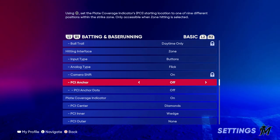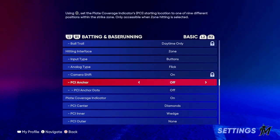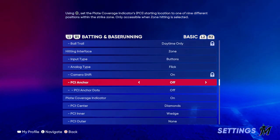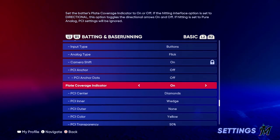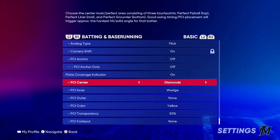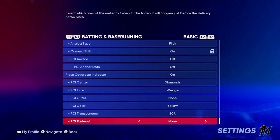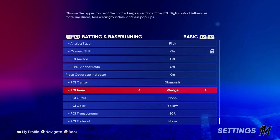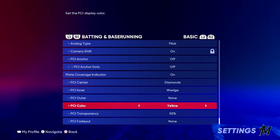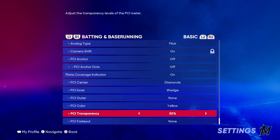Buttons is more efficient than analog. For PCI anchor - that was implemented this year where you can anchor your PCI in certain spots in the zone. I don't personally use it and I don't see it being that beneficial at an elite level, so we're turning the anchor and dots off. PCI indicator on. PCI center and PCI inner are wedge and diamonds, no outer. PCI color is yellow, transparency is 50, and no PCI fade-outs.